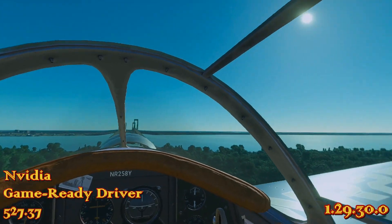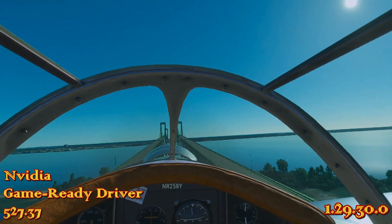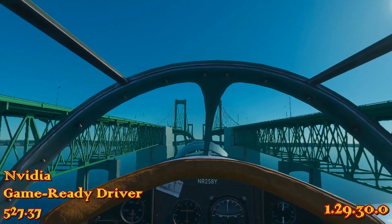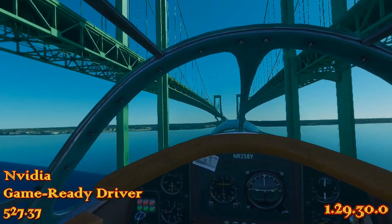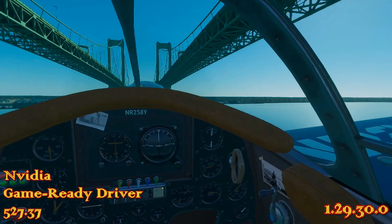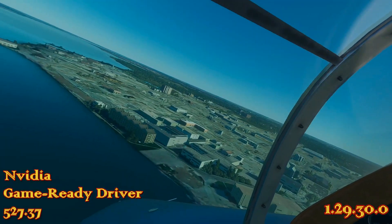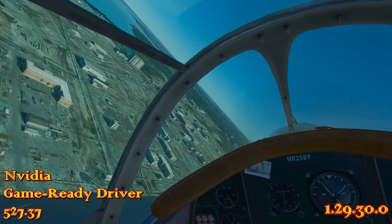We're flying in the Hughes H1 Racer with NVIDIA Game Ready Graphics Driver 527.37, released today the 2nd of December. We're checking out the driver here with the Hughes H1 Racer, which is a premium aircraft you can get from plane.to — used to be flightsim.to, it's plane.to now — and it is $15 US.